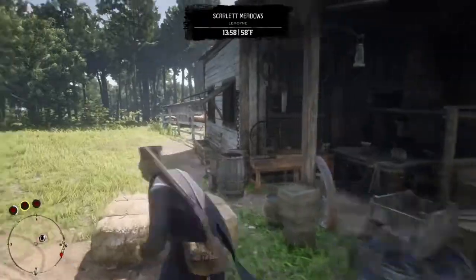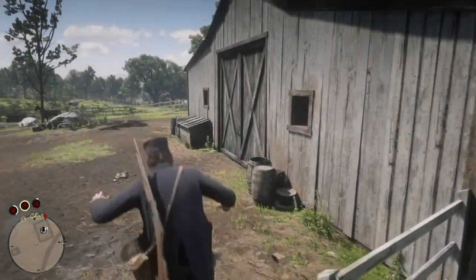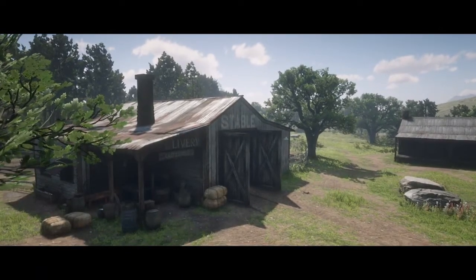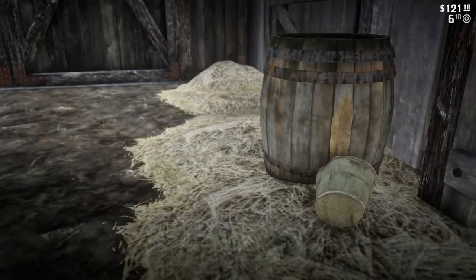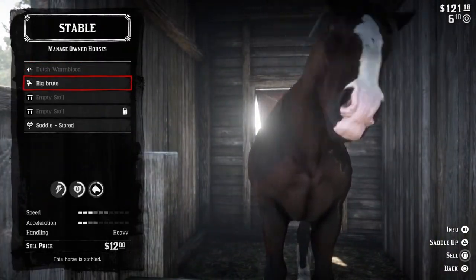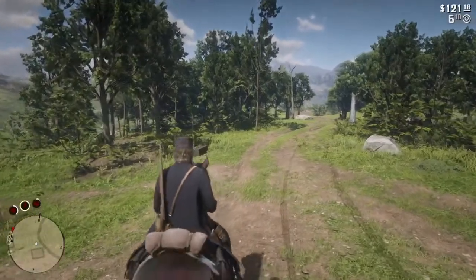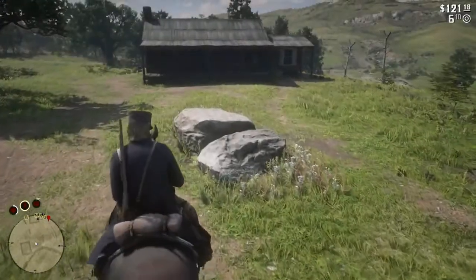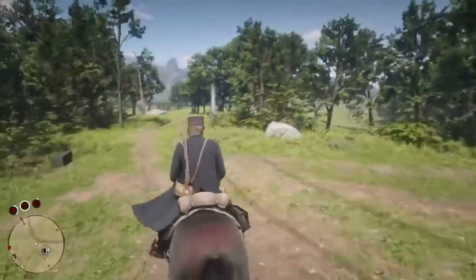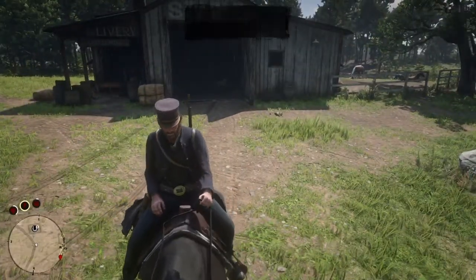Just in case you want the glitch to work, you might be able to fix it by standing kind of in the stable. But yeah, this glitch doesn't seem to work. You have to go in with the wagon, make sure your saddle is off the horse — and they might have already patched the glitch. I'm making this video on September 2nd, 2020, so they might have actually patched it.